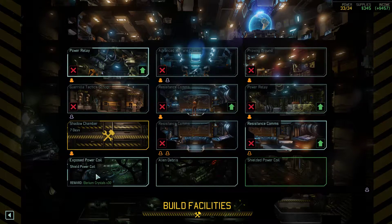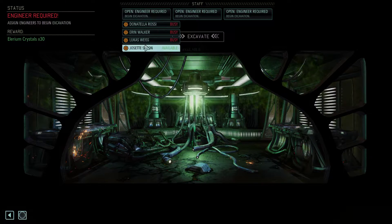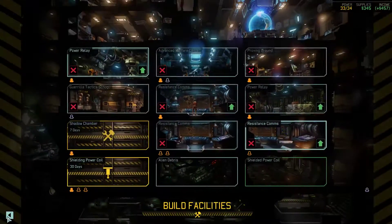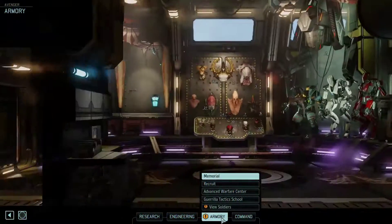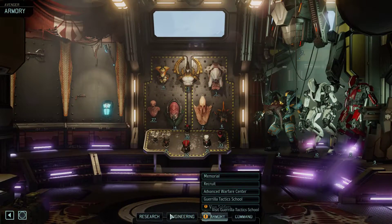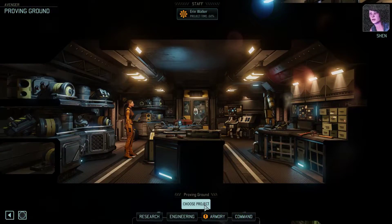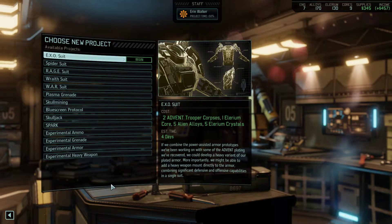We have some more engineers available, so let's assign Josette Simon to excavate. I wish I had a simulator for Bradford to practice on. If he crashes this ship, I might just hand him over to Advent myself. Let's see what we can do in the Proving Ground.